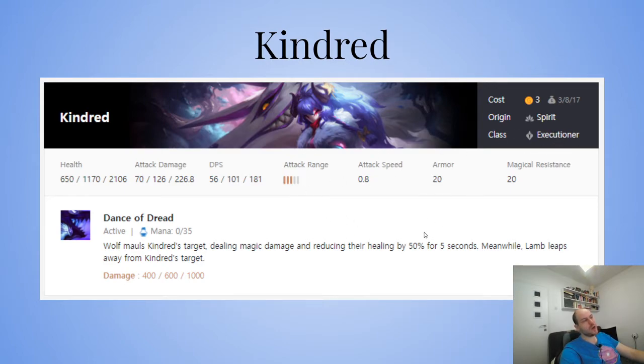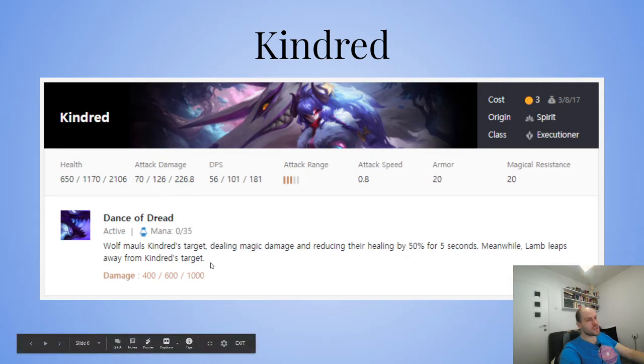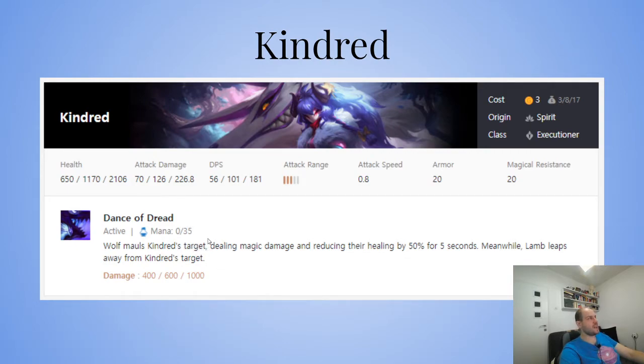You can pivot her items — she's useful because she does decent DPS with damage items like a Deathblade for more physical DPS, but she also has a great spell so she works with a Deathcap too. So if you have Deathcap and Guardian Angel, you're more likely to pivot to a mage carry. If you have Deathblade and IE, you're more likely to go Talon or Olaf.